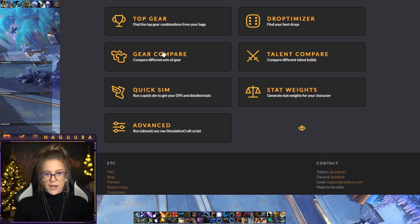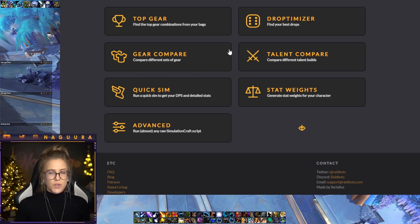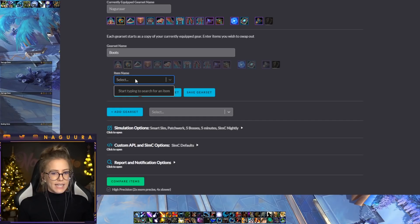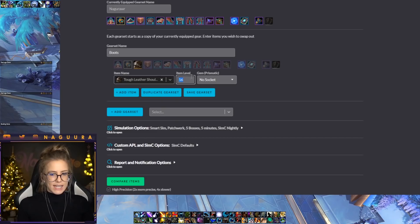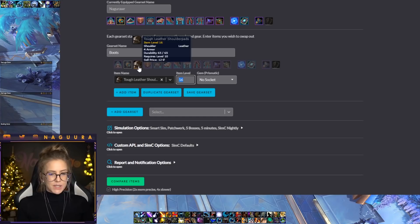Gear Compare and Talent Compare are also available. Gear Compare is specifically for comparing items you don't already have in your bag. For example, if a boss drops an item someone can trade and your raid leader wants to know how good it is for everyone, you go to Gear Compare, paste your character input, then enter a second gear set. If boots dropped that you want to compare, type the item name, select it, choose the item level, socket or not, and it will replace your existing item and compare the two. Very useful for those loot council situations.